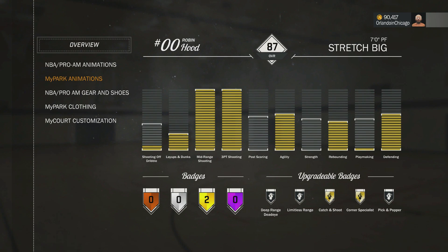Yes, he's a power forward — he's a stretch seven-foot power forward, guys. That's about it for my build. That's what I just wanted to show you guys. I'm Dio, I'll bring you guys another video later. I'm out.